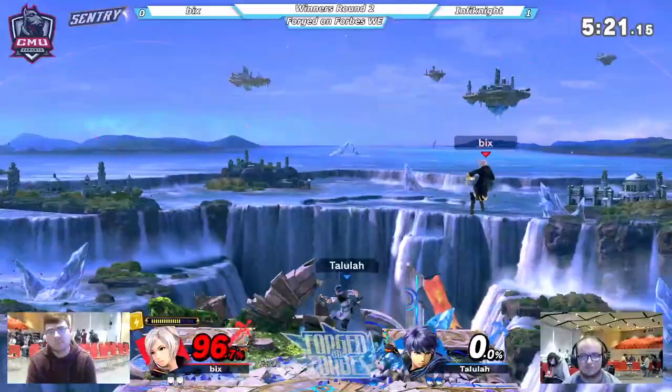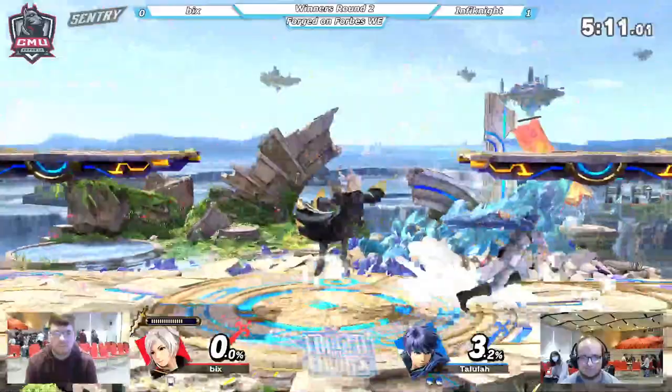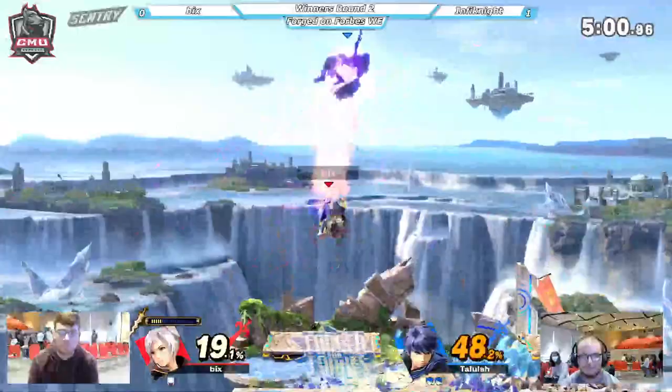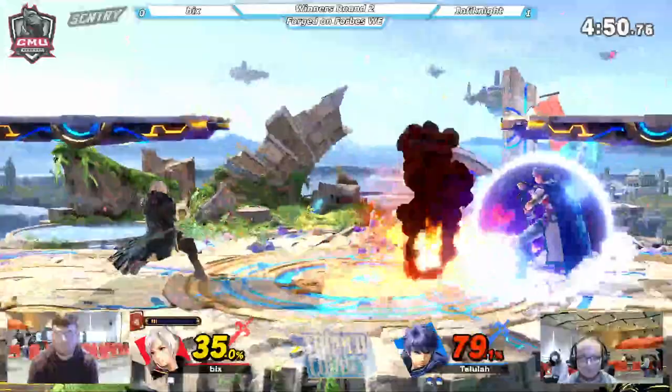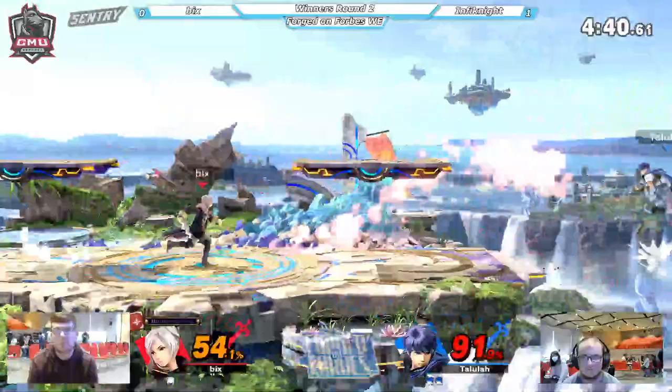I can hear F-smash charge — maybe trying to read a landing. That up air is sending right to the top of the screen. That'll kill right at ledge. Infinite basically untouched on second stock at 3%. Three percent to Ike is not a lot — Bix has quite the ways to work back. Gets two arc fires in a row into two up airs, only picking up 48%. Then 66%, 73, 79. It starts to add up when you start getting hit by this sword from Ike — already up to 54%.